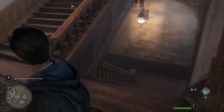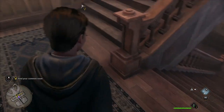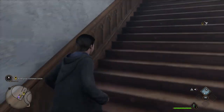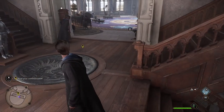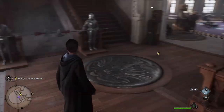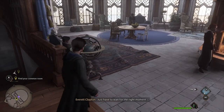Let's see if we can find the common room. It looks like we have to go upstairs. We have some knights over there — looks like our common room is right in there, but before we go in, let's check this out.